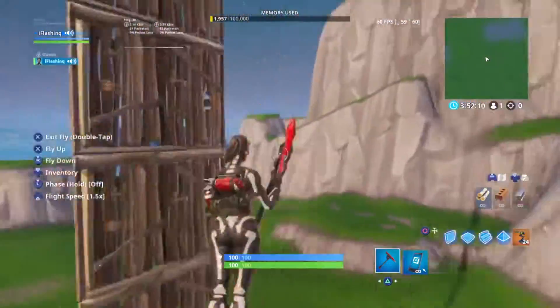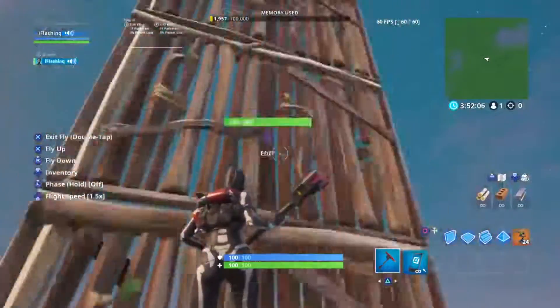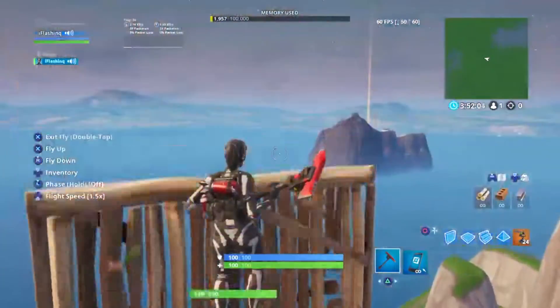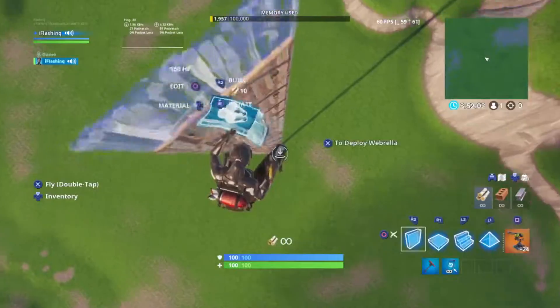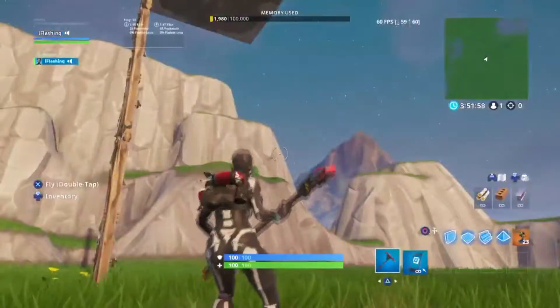Turrets are actually useful — you guys probably think turrets are dumb and not useful, so watch this. All you need is turrets. So now I'm jumping down, you got your turret... no fall damage.